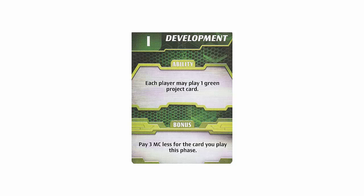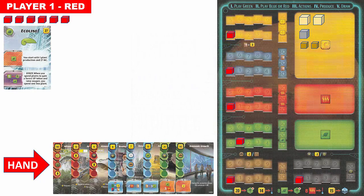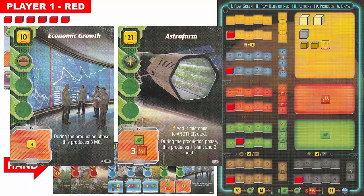In this case, the bonus is to pay three fewer mega credits for the green card played. If both players had played the same phase card, it would still only be played once by each player, but both players would be able to use the bonus. Player one has two green project cards in hand. Each card has a title, a picture, and the cost in mega credits in the upper left corner. Player one has 27 mega credits available, so they can afford either card.